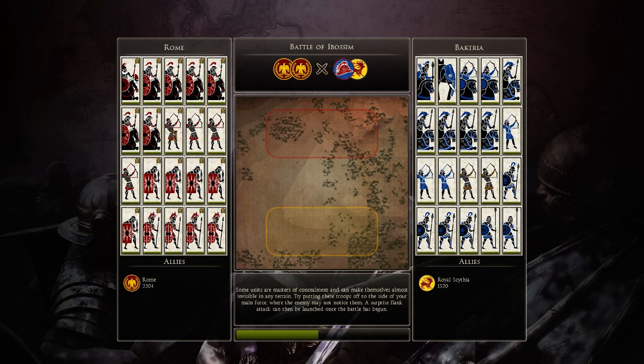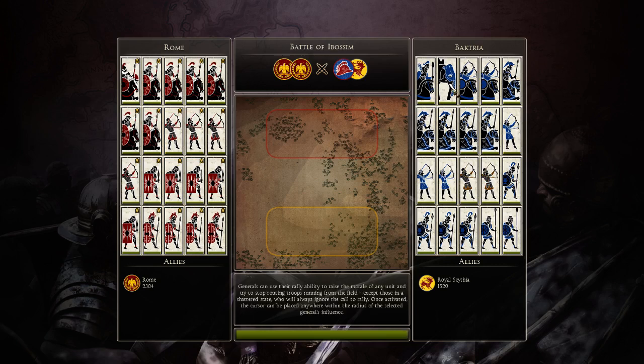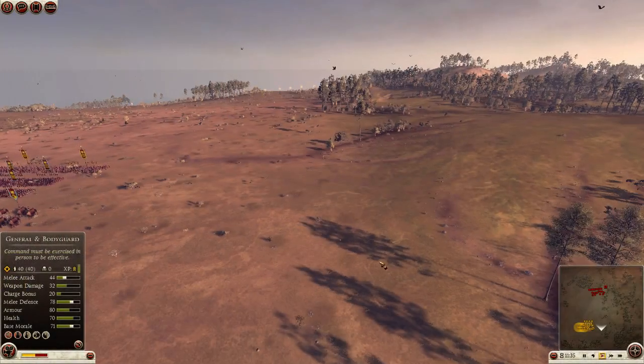He brought 6 Praetorian cav, 4 Syrian archers, 5 armored legionnaires, and 4 triarii — I should have brought more triarii. He brought 4 hoplites, 2 thorax pikemen, 3 Syrian elite archers, 2 mercenary Syrian archers, Persian elite archers, Bactrian horse archers, and 5 royal cataphracts. This guy brought just cavalry spam.